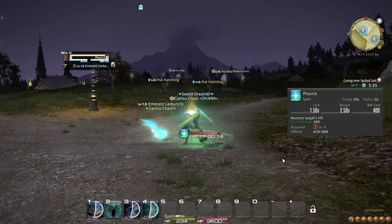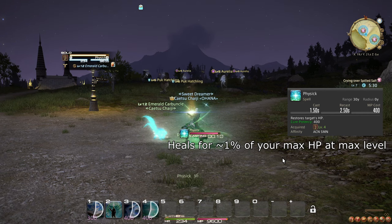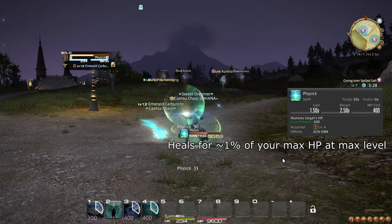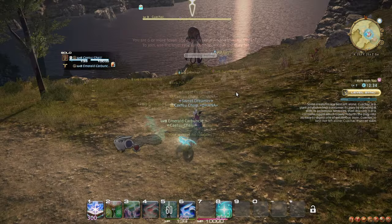At level 4, you learn the spell Physic, which is a basic healing spell. However, it scales with Mind rather than Intelligence, so as your level grows this spell will become less and less helpful, so don't rely on it.